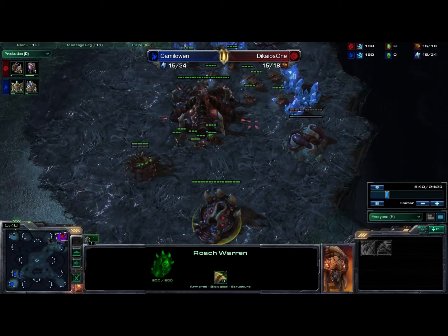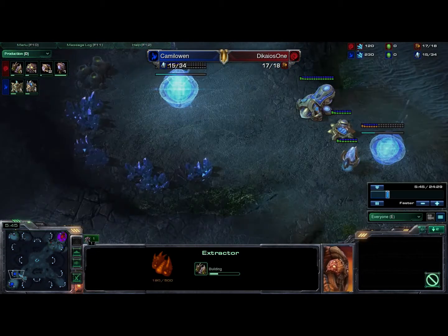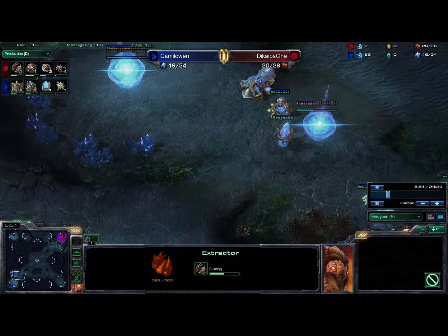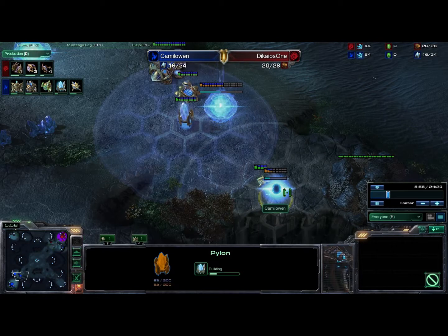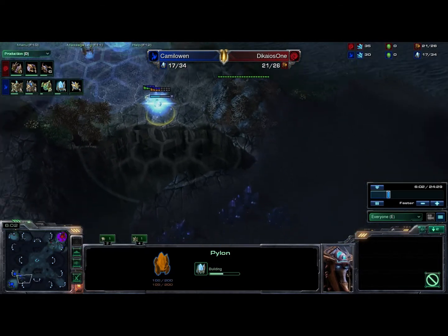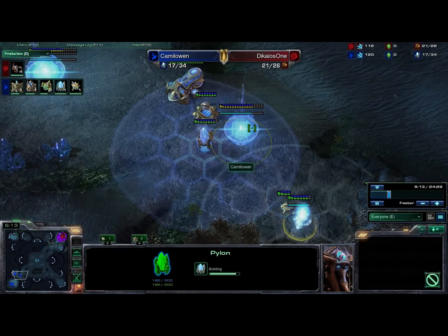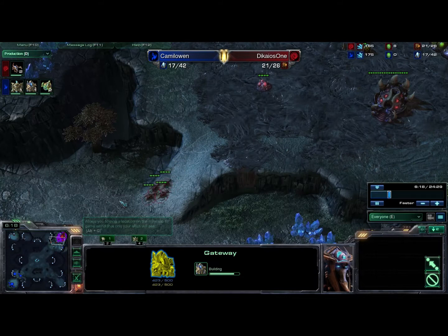My Roach Warren's finished, I'm getting my Gas Geyser right now — it's a little bit late, but it doesn't really matter too much. He doesn't even have his gateway complete yet. He's gonna be throwing down a Pylon here. I don't really know why — maybe it's just so he can wall this off a little better by throwing down another gateway or a Cybernetics Core or something along those lines. This gateway's almost done here; I do have another two pairs of Lings on the way.